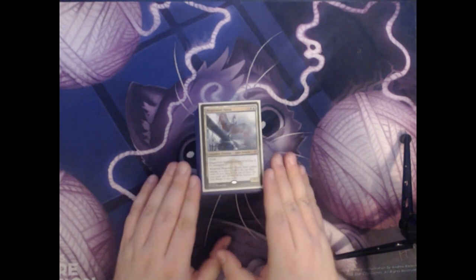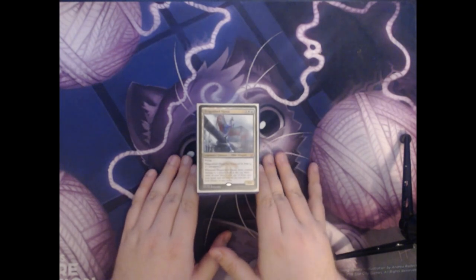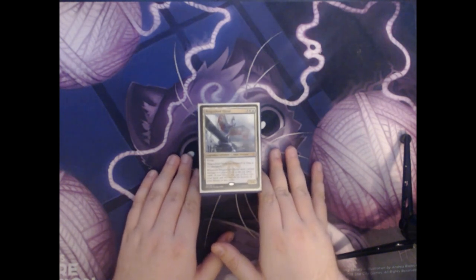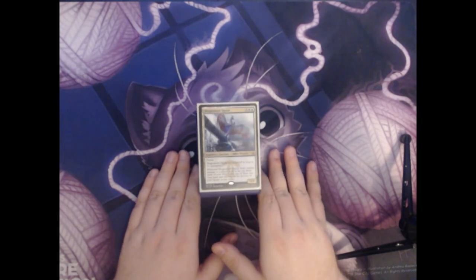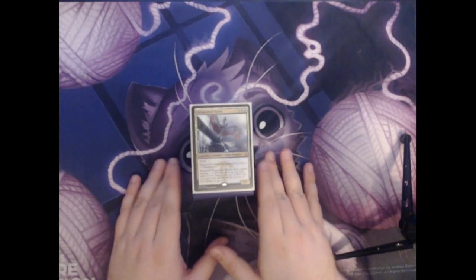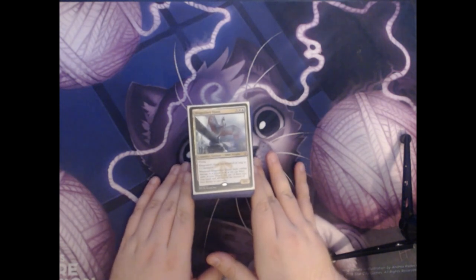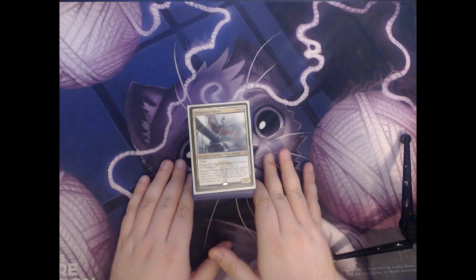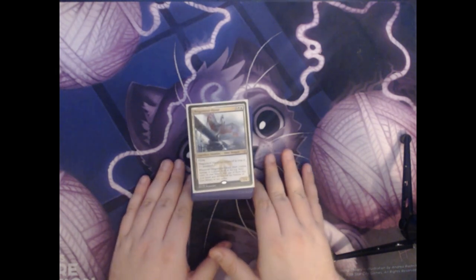Dragonlord Ojutai has hexproof as long as it is untapped, and whenever Dragonlord Ojutai deals combat damage to a player, you look at the top three cards of your library, put one of them into your hand, and the rest onto the bottom of your library in any order. I've had this deck for a very long time — it's actually the first commander deck I ever built. It started as a mono-blue commander deck, and Control has always been my favorite type of constructed deck to play. As the years went by, I filled this deck with my favorite cards from different control decks, and Dragonlord Ojutai is one of my favorite creatures of all time, so I thought it only fitting that he would command it.